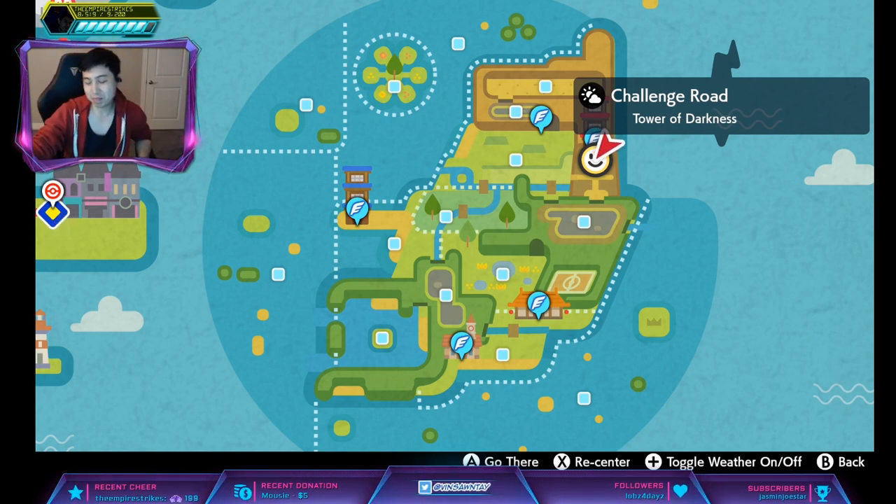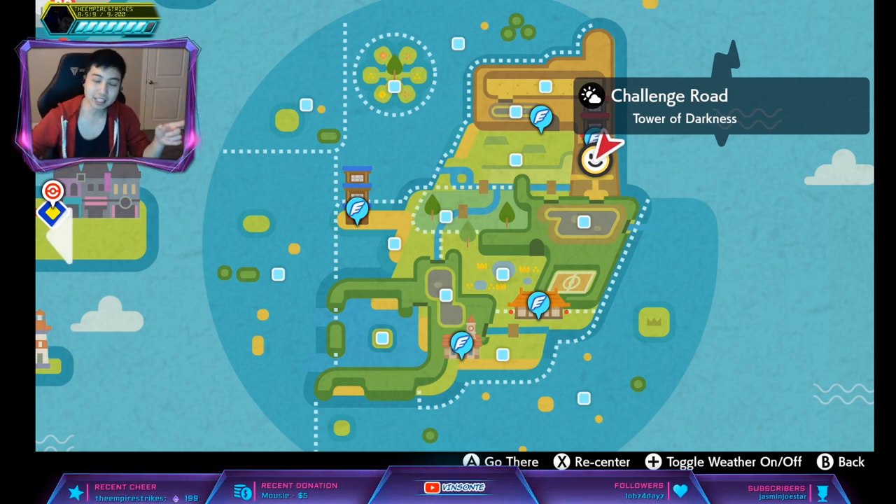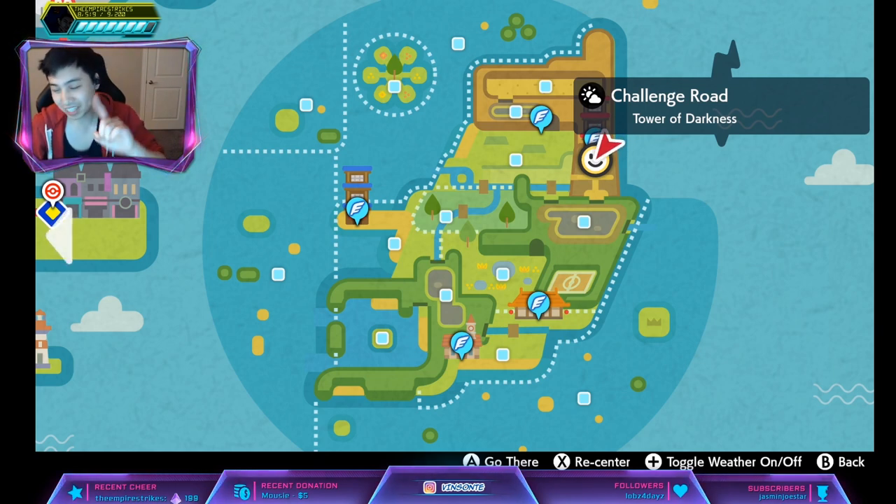For Midnight it's No Guard, which means both you and the opponent cannot miss their attacks. For the Dusk Form, well it only has one ability — Tough Claws, which is 30% more damage on physical attacking moves that make contact.